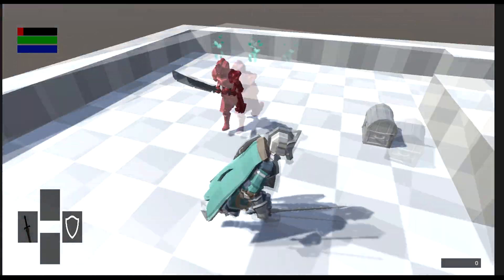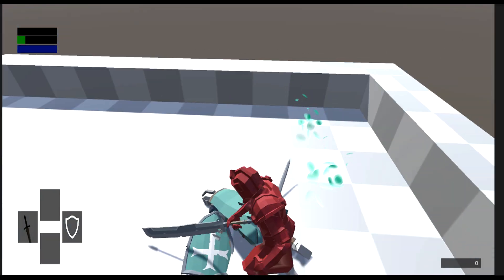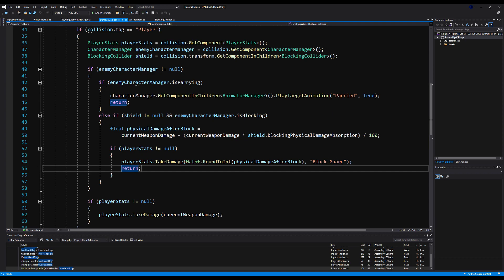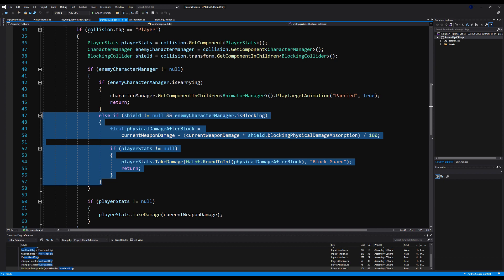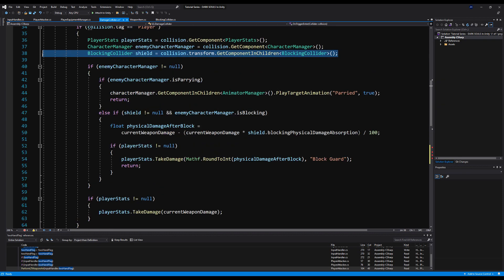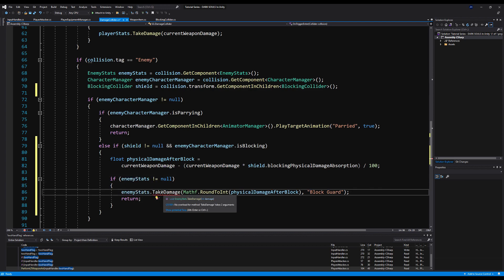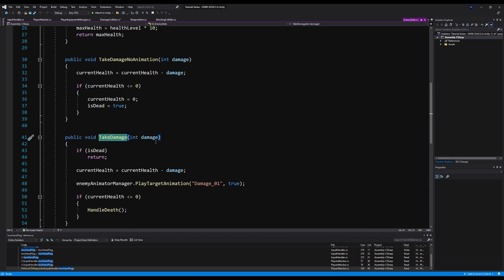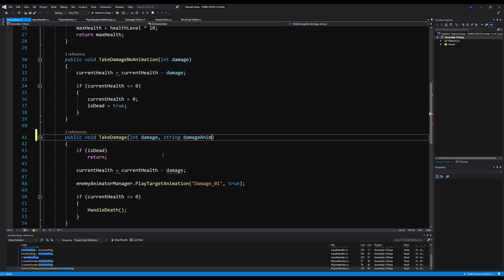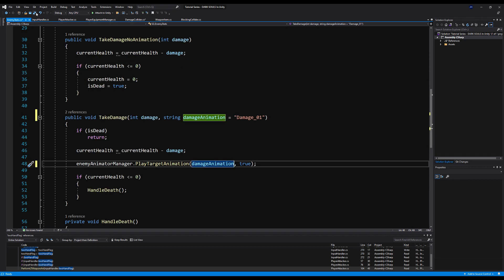Now you have a fully functioning blocking system. A lot of combat aspects are done — you can riposte, parry, block on the go, and backstab. For enemies, all you do is copy the else-if blocking statement and paste it below the enemy hit-detection if block, change player stats to enemy stats, and you have blocking for both enemies and players. You'll also want to make a blocking collider for your enemy just like we did for the player. Finally, update the enemy stats take damage function the same way we did for player stats — add a damage animation string parameter defaulting to damage01.